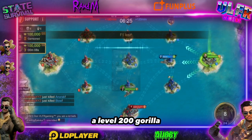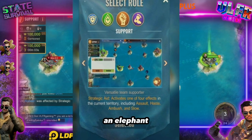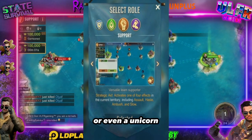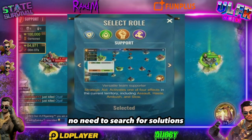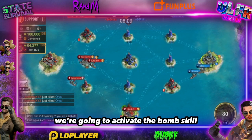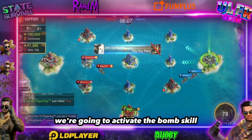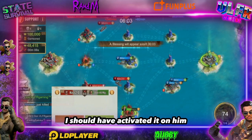It's fantastic — it lets you eliminate anyone: a level 200 gorilla, a level 200 raptor, a T-Rex, an elephant, or even a unicorn. You expose them directly, no need to search for solutions. It's hassle-free. Just eliminate with the bomb. We're going to activate the bomb skill — oh, I was inside. What a pity, I should have activated it on him.